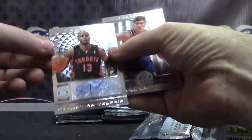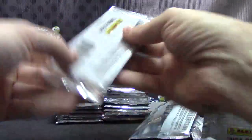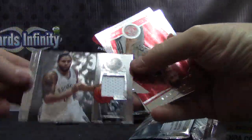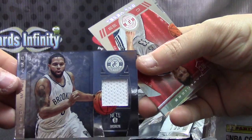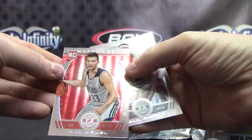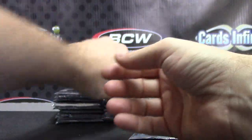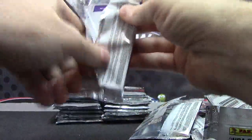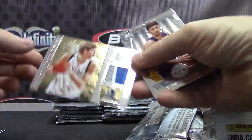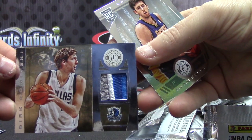Sebastian Telfair for the Raptors — they have a hit or two. This is my blue motor — jersey for the Nets. Darren Williams. Most Nets cards go to the Celtics. Cal McHale, red rookie. Number to 25, Dirk Nowitzki gold patch. Nice chunk on that one. Gold patch, Dirk Nowitzki, 11 of 25. And Ryan Kelly. Who has the Mavs? I'm sure they have hits. William.